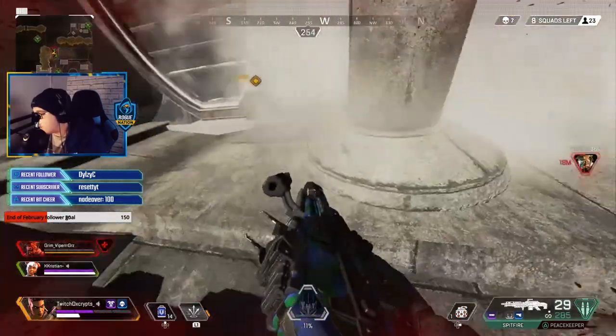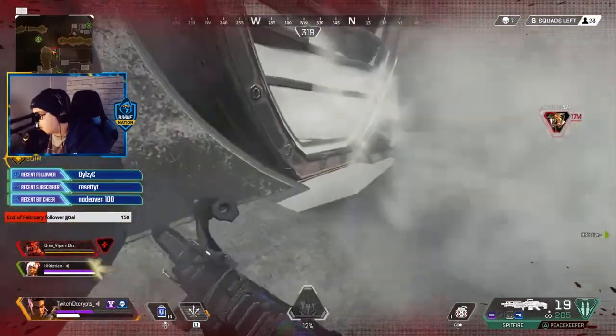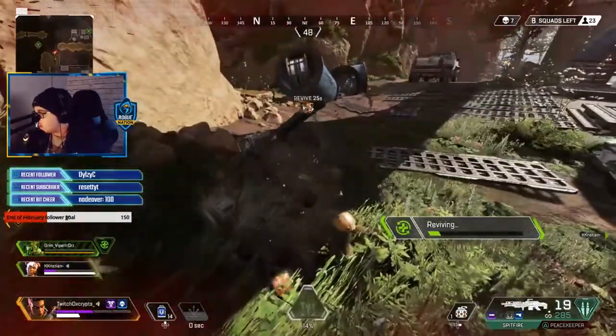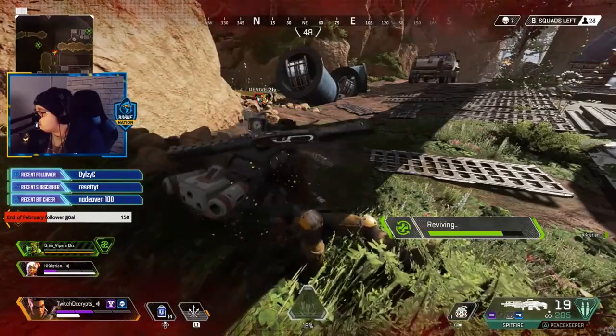The smoke grenades last long enough for you to pop off a phoenix kit or shield battery, so if you have them on hand, as soon as you throw your smoke, pull one out, use it, and get straight back into the gunfight if your teammates need help. I use a smoke grenade here to quickly slide through and res my teammate while my other teammate holds the gunfight with the enemy team.